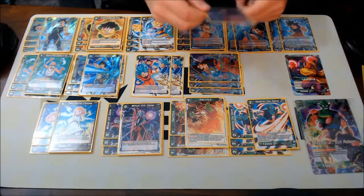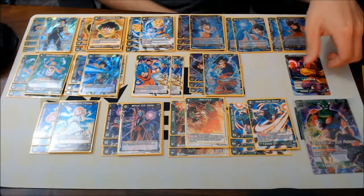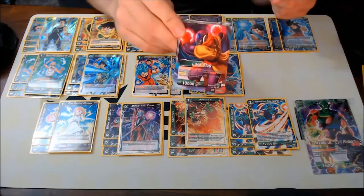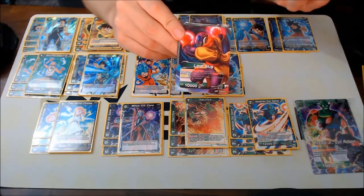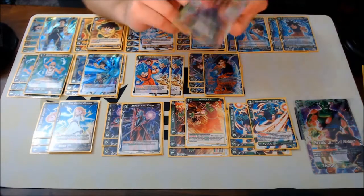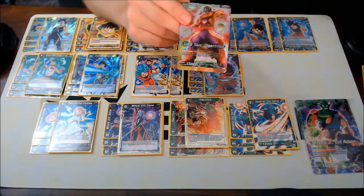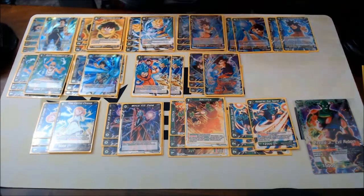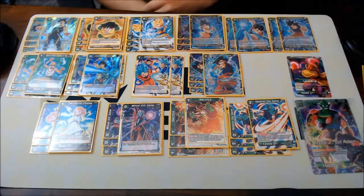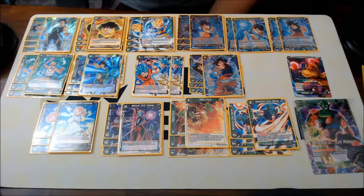I prefer Lord Slug, but Piccolo Jr. is also a viable option. He's really good at hitting for crit and knocking cards out of the field and board. So I'm going to start with Lord Slug as my leader. For people who don't know what he does, he's kind of like that Vegeta that's really good — where you take one life and you get critical. He's an awaken, draw two, and when he does, if you awaken the same turn you lose crit, which is bad.